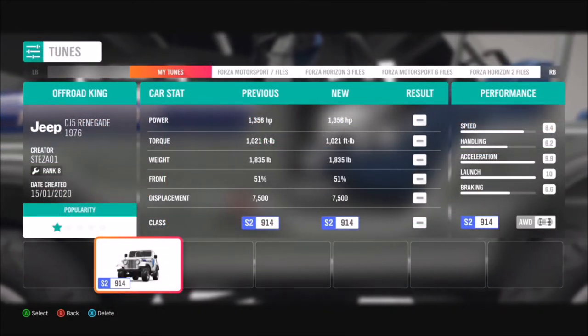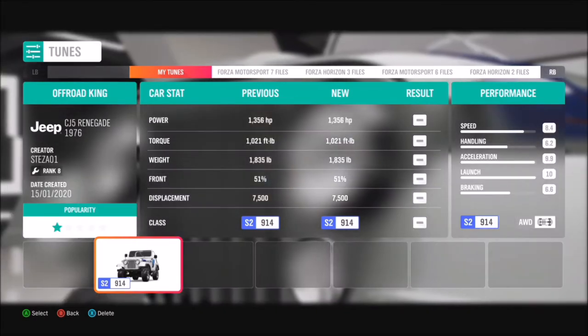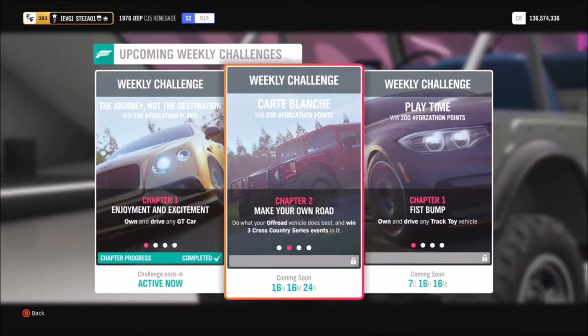I decided to have more fun with it by tuning it to 1300 brake horsepower, and of course it weighs less than two tons, so it is ridiculously quick and absolutely mental — but you've got to have a bit of fun with these Forzathons.